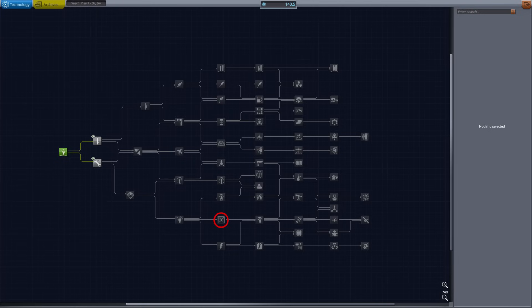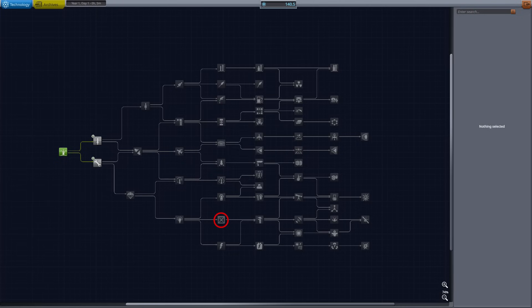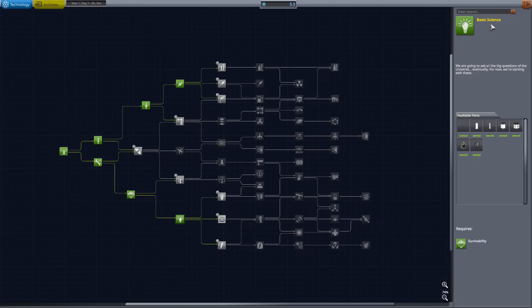After that we should work towards miniaturization. It contains the first docking port, which will allow us to build and refill larger structures in orbit. And this is what the tech tree looks like now.